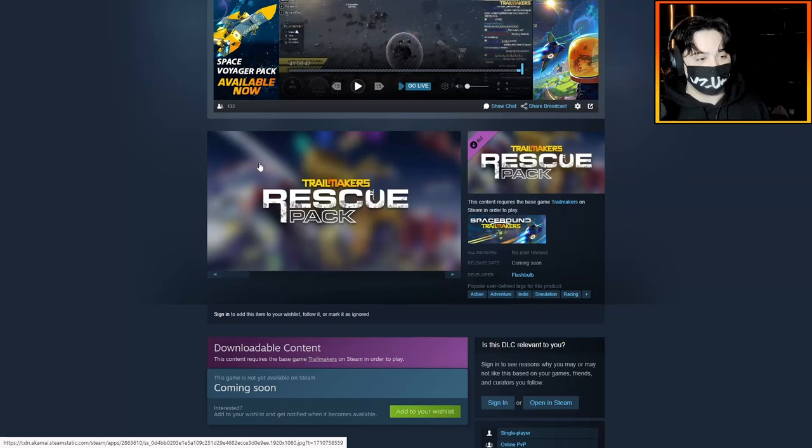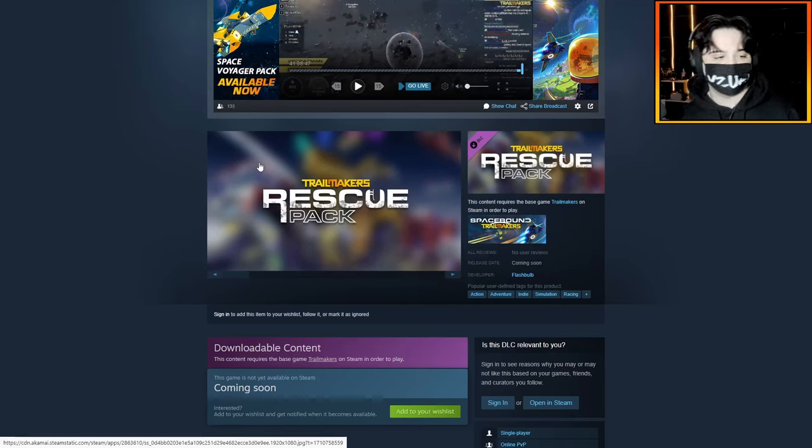The everyday heroes of any modern society. In that little description, it seems we're getting new skins, new blocks, and maybe a new map — that could be a possibility — and new cosmetics. Hopefully sometime in the future they'll let us go more in depth and see what the actual new blocks will be. I am definitely excited where Trailmakers is heading with this DLC, and I think it's definitely another step in the right direction for Flashbulb Games.